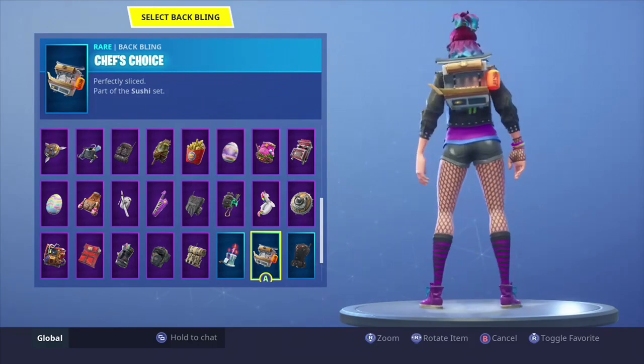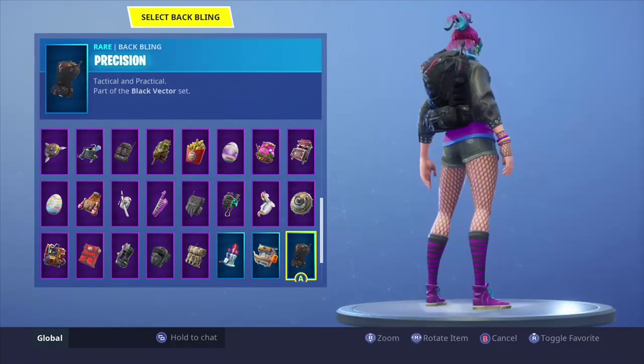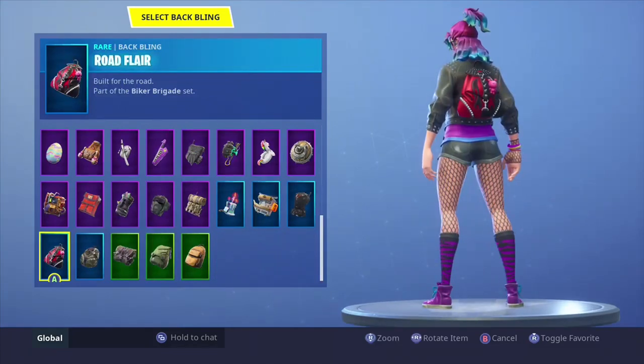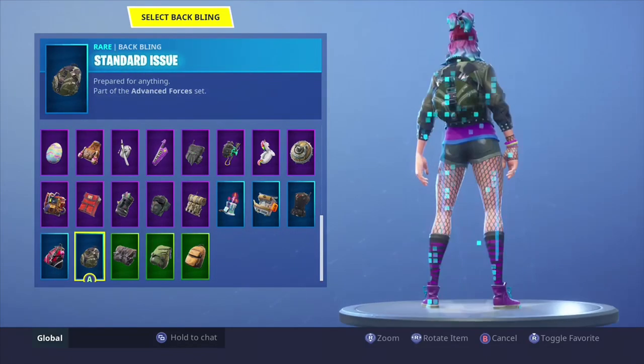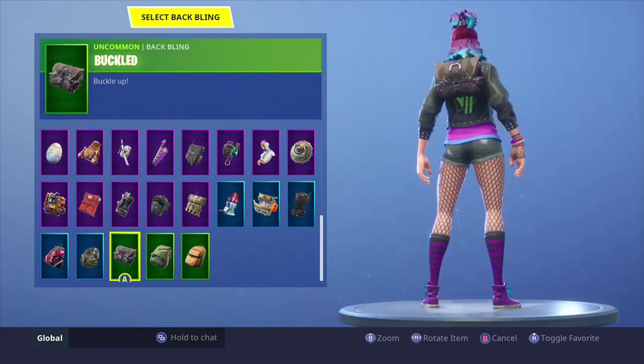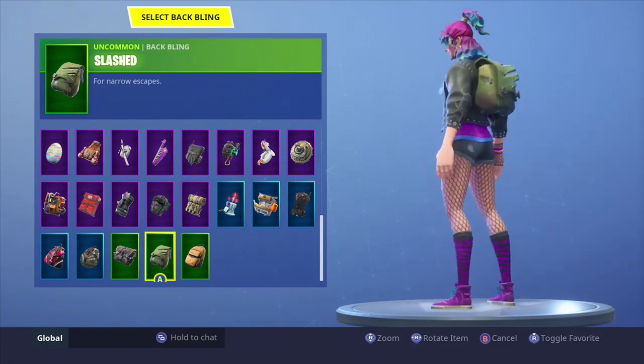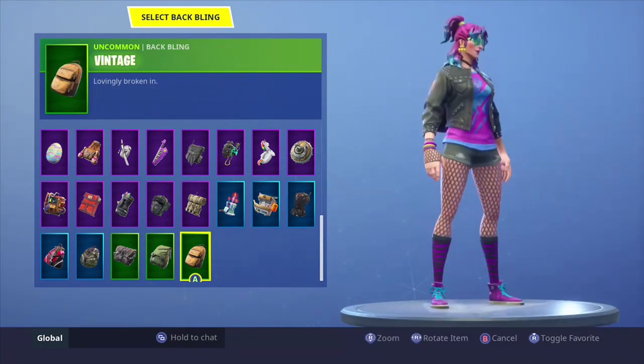Death choice — nope. Position — way too bulky. Gold flare actually looks really good on her, I like it. Standard issue — not so much. Gold gold gold — nope. Flash — yeah, looks all right. 51 vintage looks really good on her too.